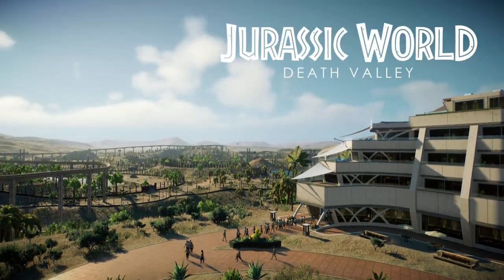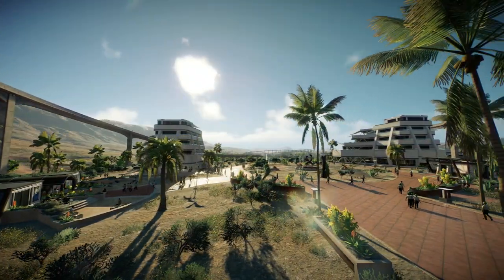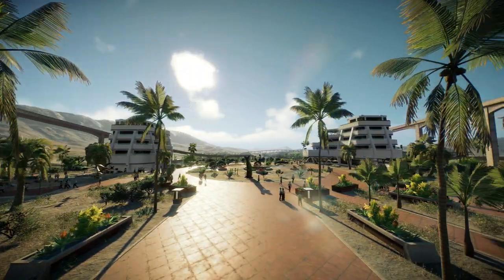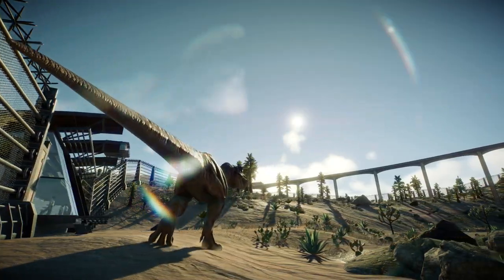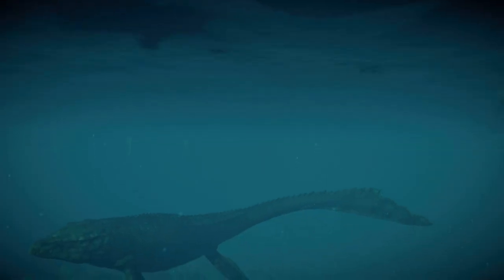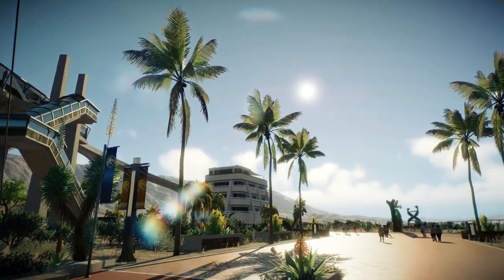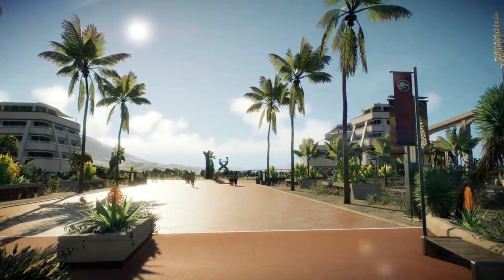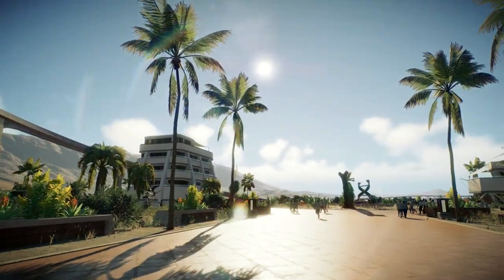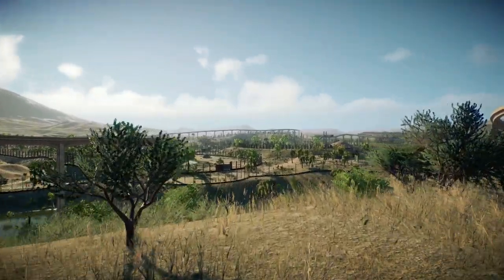Hey guys, I'm ZSH Plays, welcome to Jurassic World Death Valley. I've just finished this park and I'm so excited to show it to you. We've got five sections in the park: Valley of the Giants, Carnivore Country, the Aviary, Main Street, and Mosasaurus Lagoon. This is the arrival point at Jurassic World Death Valley - it's set on a ridge high above the park, so when you come in you can check into one of the two hotels or stand on the ridge and take in a view of the whole park.